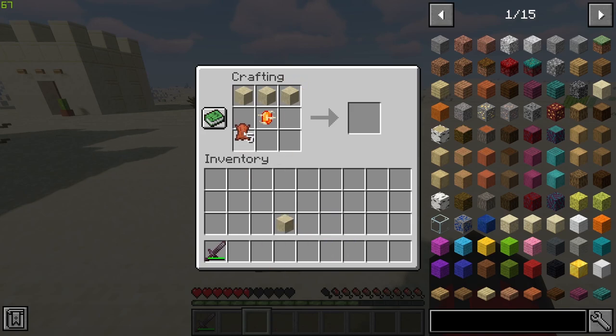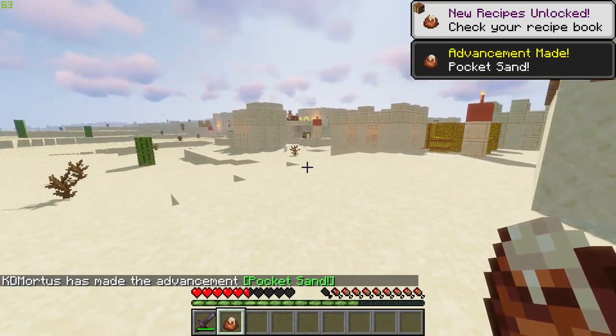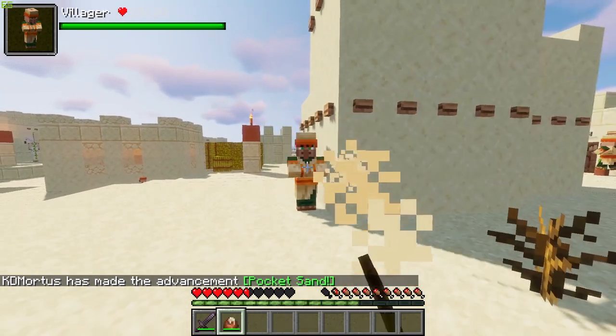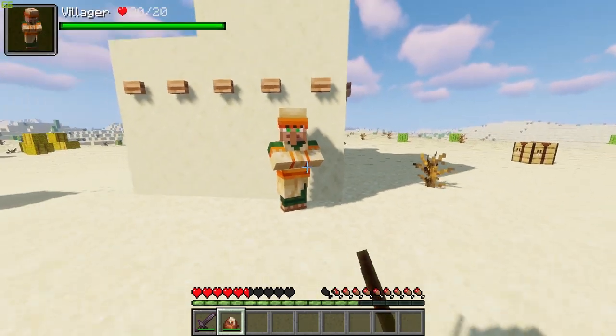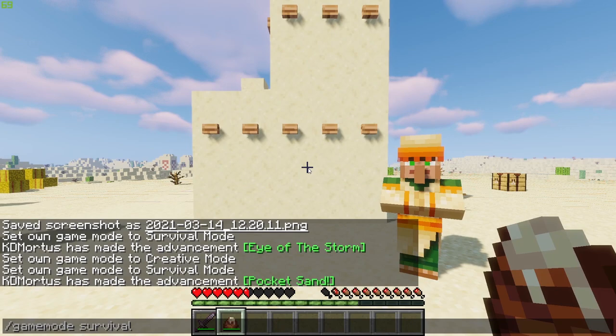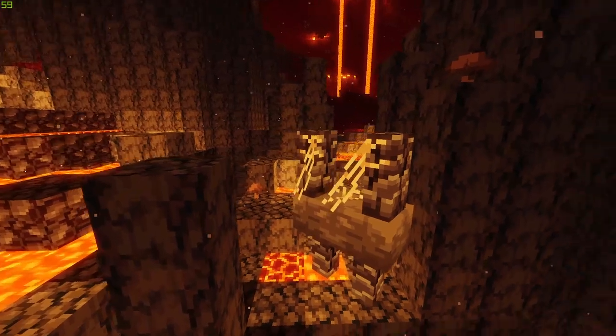When slain, gusters will drop sand and occasionally one of their eyes. These eyes can be used to craft a gust maker — a block that when powered with redstone releases a small gust storm, which can push creatures and items around. The eye can also be used to craft a pocket of sand, which can be used as a weapon.